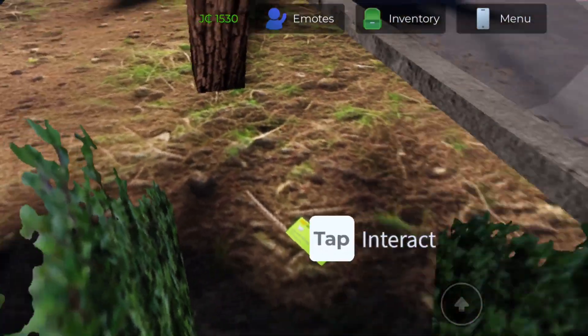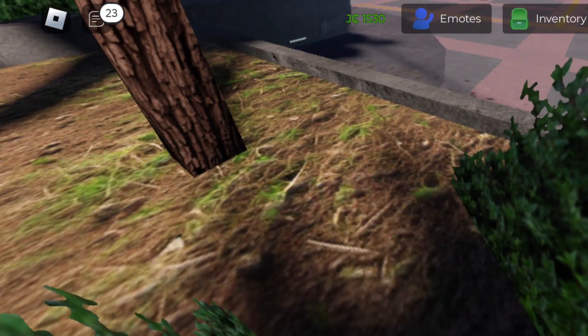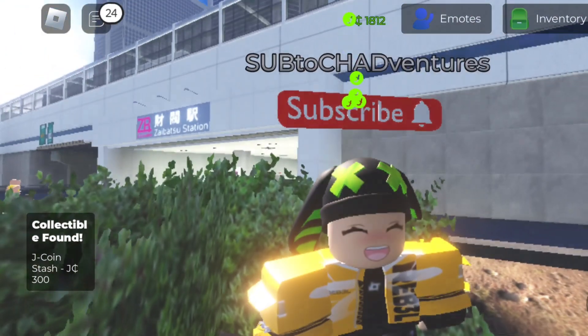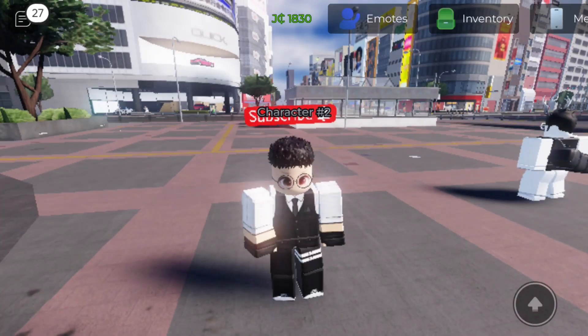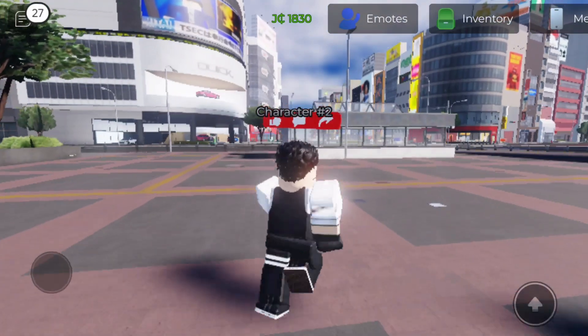There you have it — you can now interact with the green card and collect it. For the second green card, we need to go to the shopping mall.